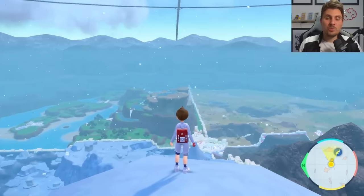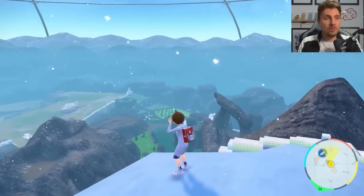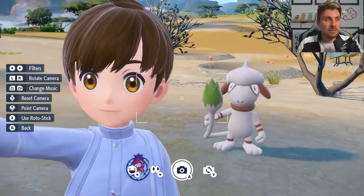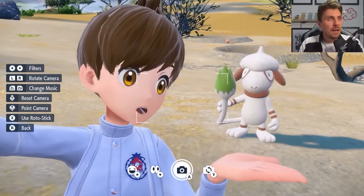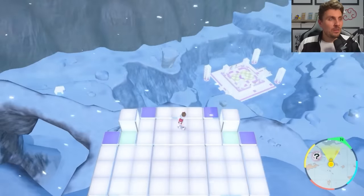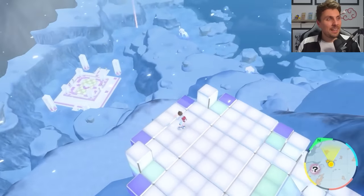You can see the four biomes here, each given names with different attributes. There's the Polar Biome, Coastal Biome, Savannah Biome, and Canyon Biome in the bottom right. Different Pokémon appear in each biome — we see Smeargle, Vibrava, and Trapinch in the background, which is exciting to see in the wild. In the polar terrain there's another Tera Raid glimpse in the distance.